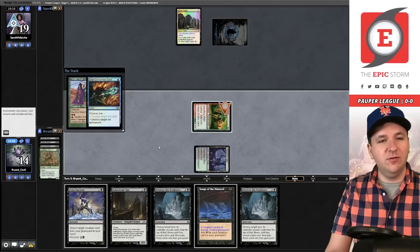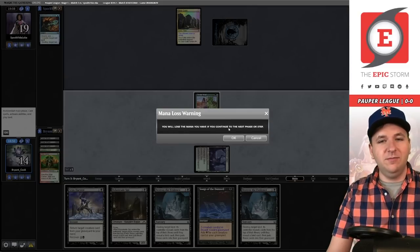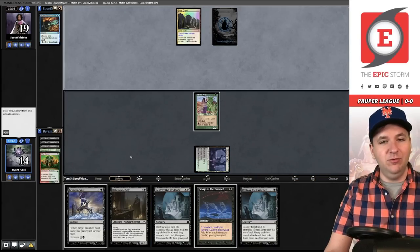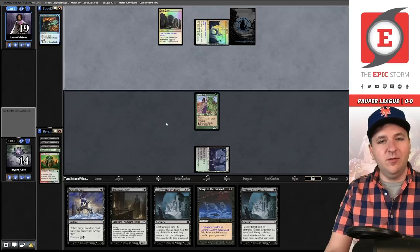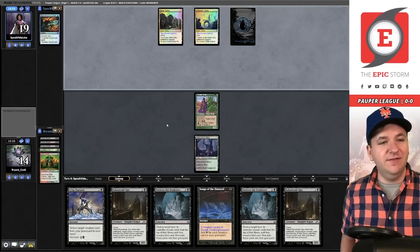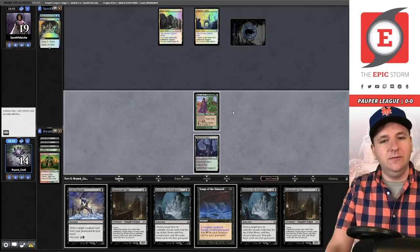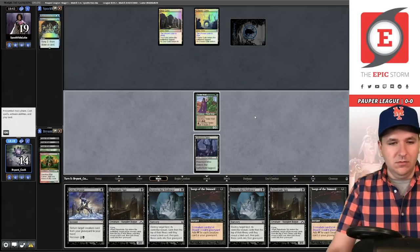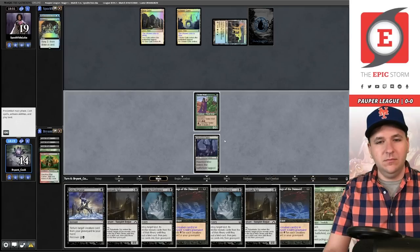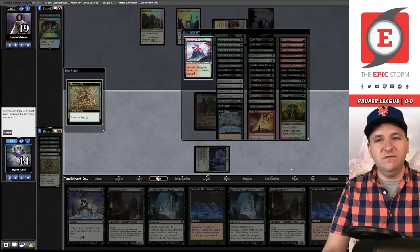We drew both Destroy the Evidences two games in a row. Post-combat we'll cast Tinder Wall, sacrifice Wild Cantor for a black. We'll just pass — you could be a crazy person and Destroy the Evidence your own land for value, but I don't think that's the right move. They're leaving counter spell mana open again. Another Spy — we only have six Spy effects in the deck. They Preordain, putting two on bottom. Another Songs of the Damned. We'll use Generous End to get the other land out of the deck.